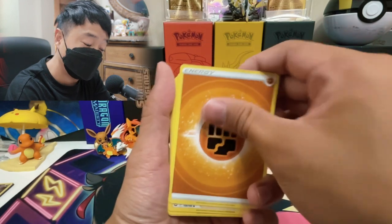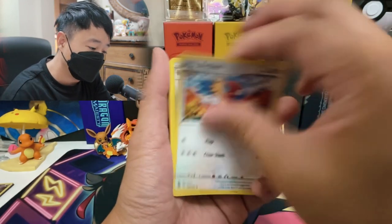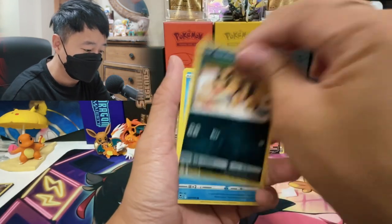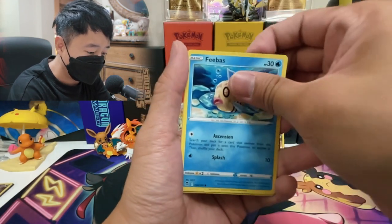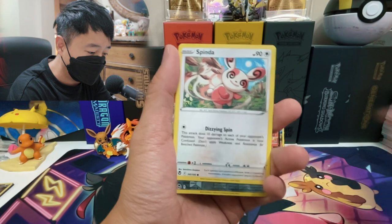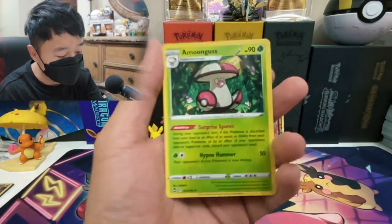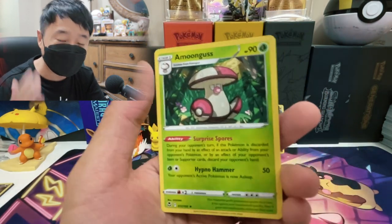But at least if you buy the box, you get six V-Stars to start with. You got Arceus V-Star. Archon, Clang, Sandow, Snorunt, Noibat, Phoebus, Spinda, Clang, and Amoongus. No last-pack magic in this video. We got not a lot of hits.